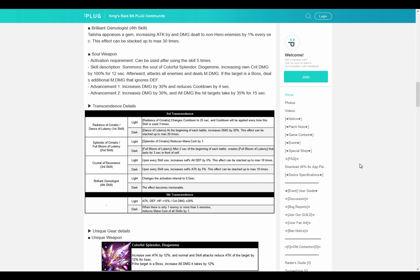Advancement one increases damage by 30% and reduces the cooldown by 4 seconds - so it does more damage and you get to use it faster. Advancement two increases damage by 30% again, and all damage the hit targets take by 35% for 15 seconds. They have learned that it's kind of a pain with soul weapons that they do not last long enough for the burst phase unless you cast it in the middle of the burst phase, which makes them a bit inconvenient to use in some cases.